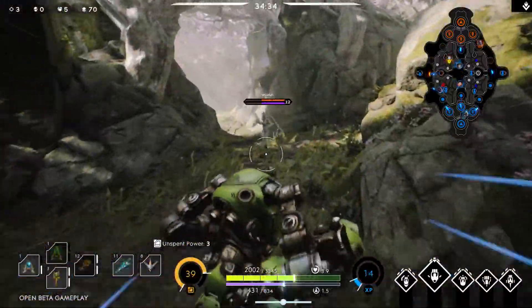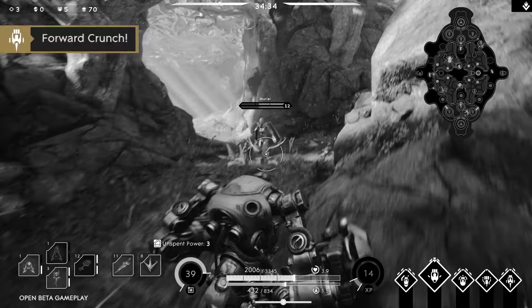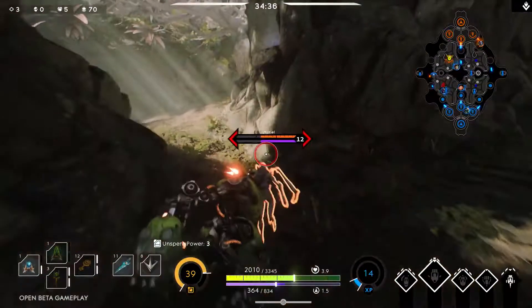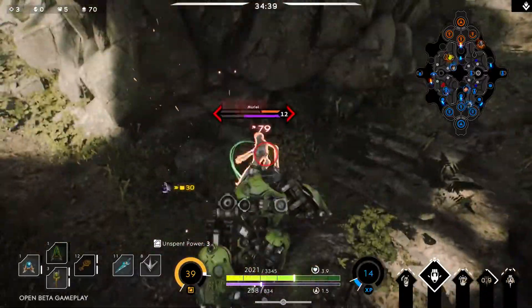If you're looking for a Harden Gauge, try using Forward Crunch, Left Crunch, then Right Crunch. This will get you into the fight and allow you to send enemies flying with a powerful uppercut.